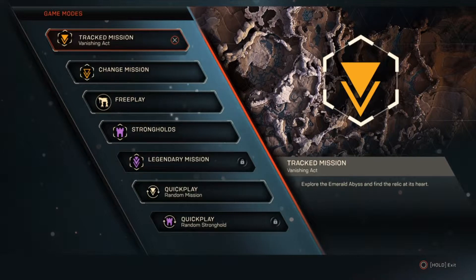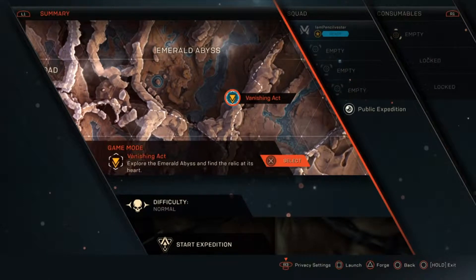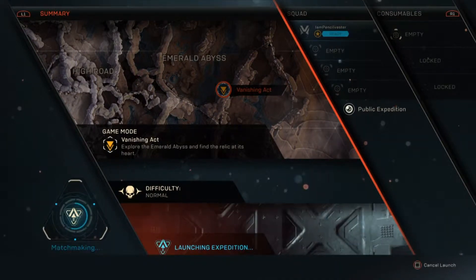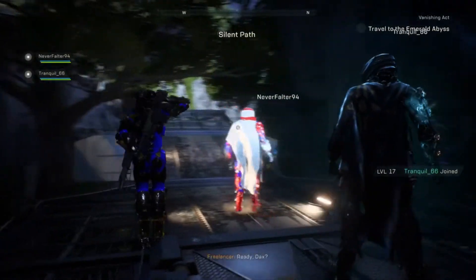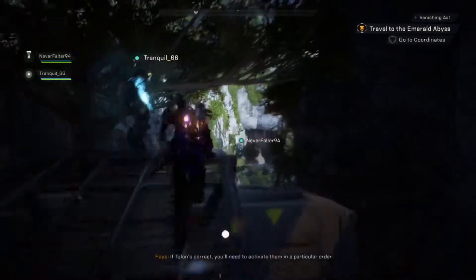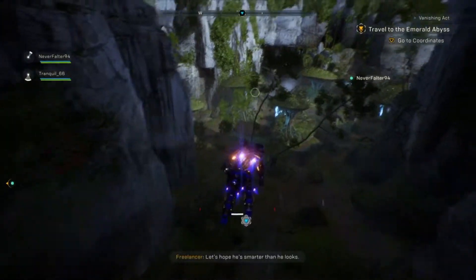Once again, thank you so much for all the support, truly. Okay so — 'Vanishing Act: Explore the Emerald Abyss, find the relic at its heart.' Let's get it going. 'You'll each take a different relic. If Talent's correct, you'll need to activate them in a particular order. Let's hope he's smarter than he looks.'